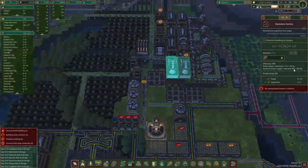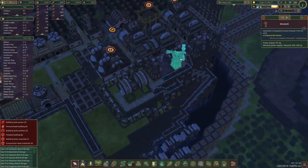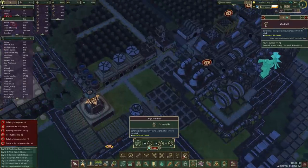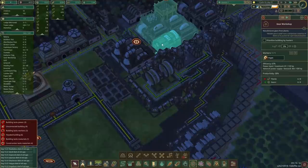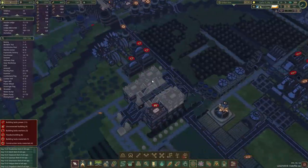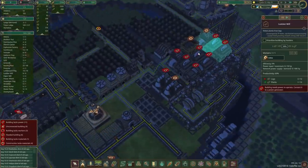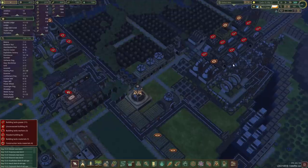Power-wise we are somewhat okay thanks to those windmills - they are small ones though, so if we were to get bigger ones that's going to take paper, gears, and planks. Let's take a quick look - blanks is pretty low but we've got quite a few gears. We've got quite a few lumber mills over here so I'm not really sure if I want to build more lumber mills or not. May just have to slow down the gears production.